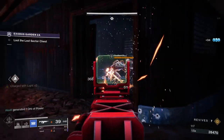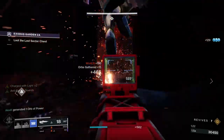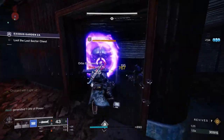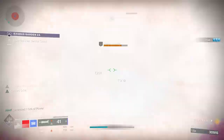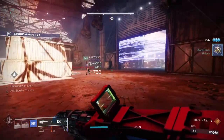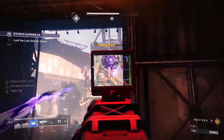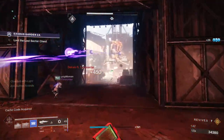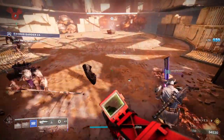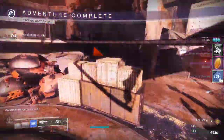Probably the most efficient method is Legend Lost Sectors. If you're leveled up enough to run them quickly, you can also go in with a fireteam — note that exotic armor drops are only for solo runs, but for farming Essence of Dawning this is very efficient. Get a team from your clan or the LFG website and you can run Legend Lost Sectors quickly, earning 15–18 Essence per run over and over again.